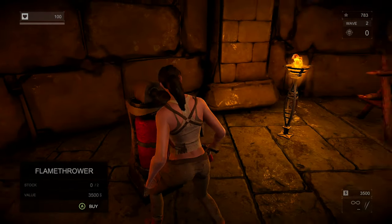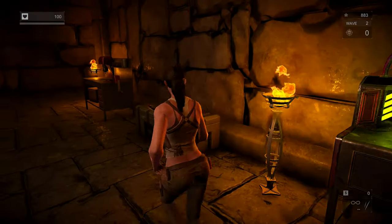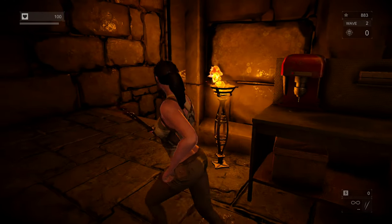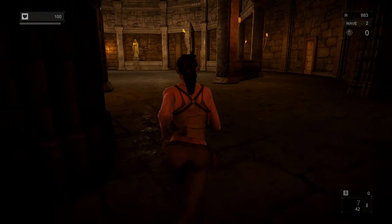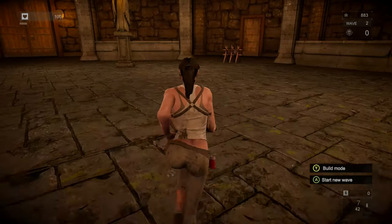You can get the flamethrower — let's get the flamethrower, that sounds fun. You can save up your skill points rather than spending them right away. You need more skill points to level things up as you progress. I've got 49 bullets — let's do it. Going back into the ring.